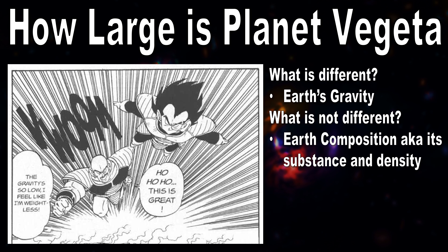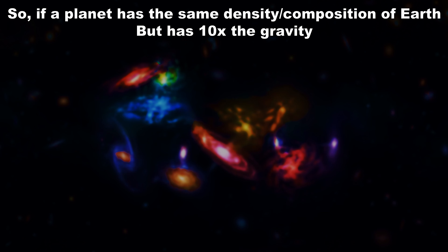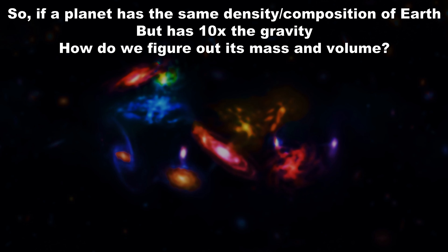So what does that mean for planet Vegeta's size? Well here comes the tricky bit. So we have a planet with the same density and composition as planet Earth, but it has 10 times the gravity. And that's all we know. So how do we figure its mass and volume out?